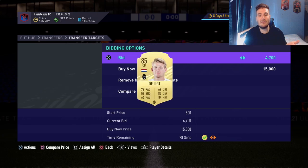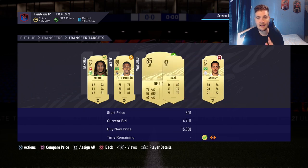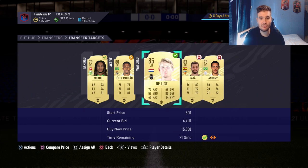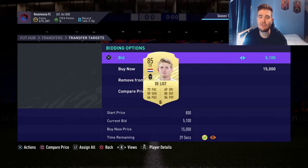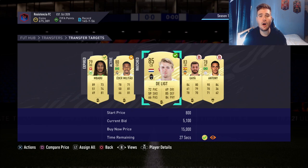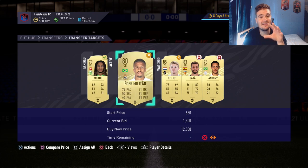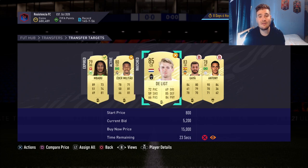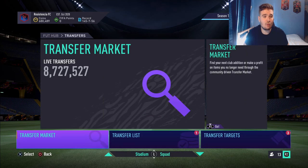Depending on your profit margin — if you want to make 1k you'd bid 4.7k; if you want to make 500 coins you'd bid around 5.2k. You are going to get outbid — that is part of the job. Don't worry about it; you will win cards like that Partey we won for 3.2k. If you see 5.2k and you're getting outbid, just move on.